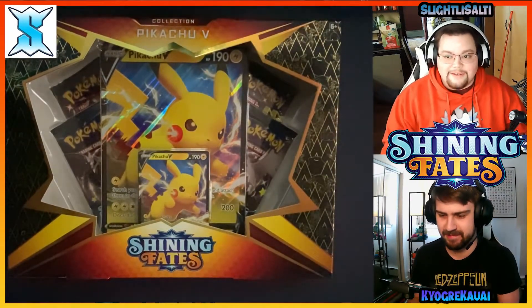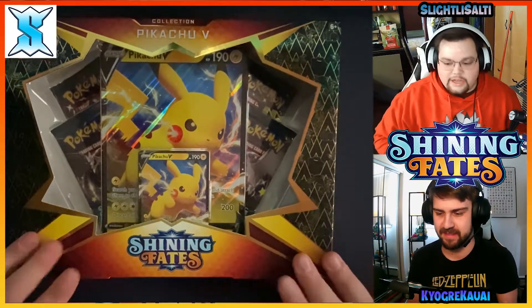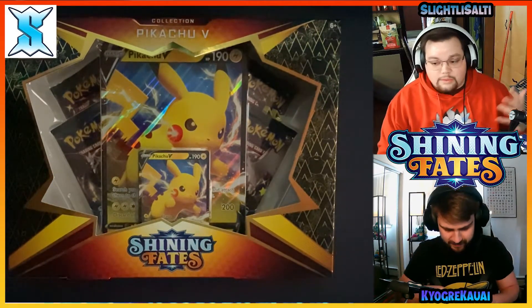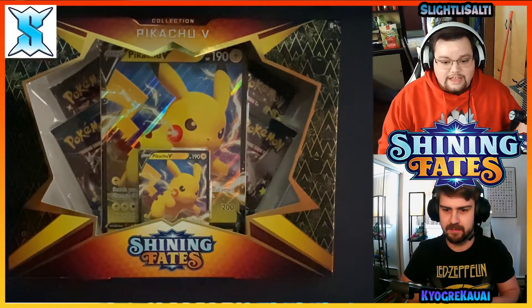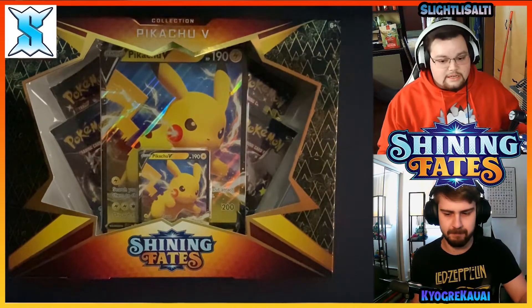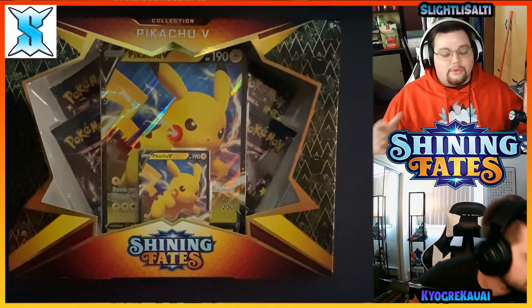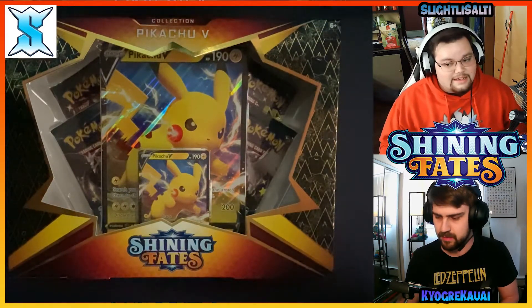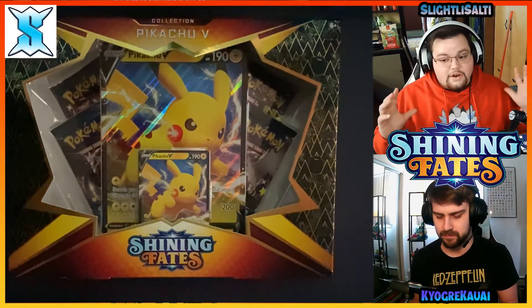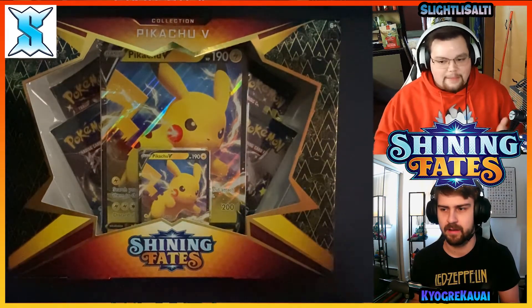So pretty much we're both going to be opening the boxes and the cards in them — as you can see on screen, neither of us has opened yet. There are four packs in the box. The way a pack battle works, with the rule set me and Westy came up with, is each card type is worth a certain amount of points. A V card is three points, a V-Max is five points, a trainer full art is five points, and a rainbow rare is seven points. Then ten points for the rainbow shiny Charizard.